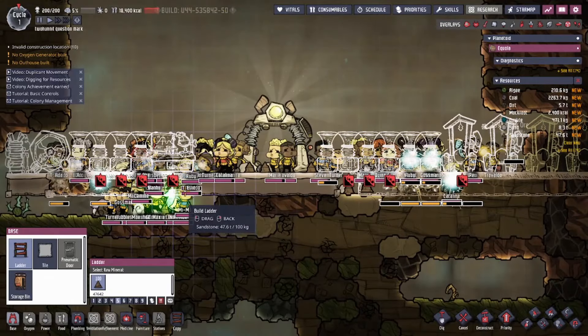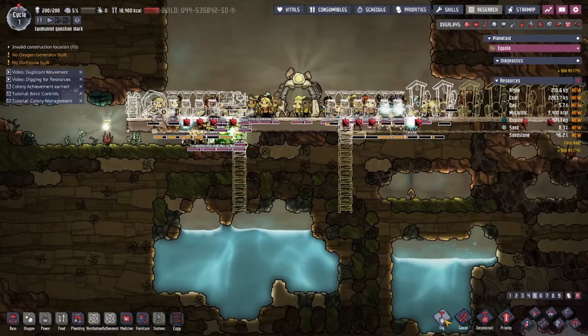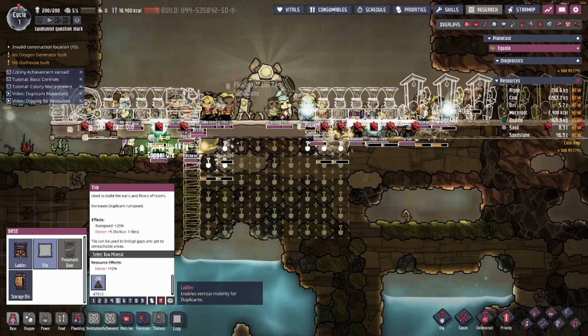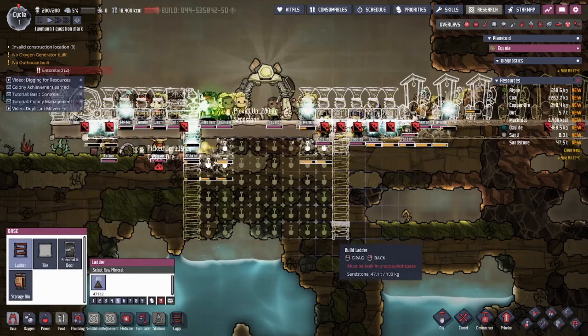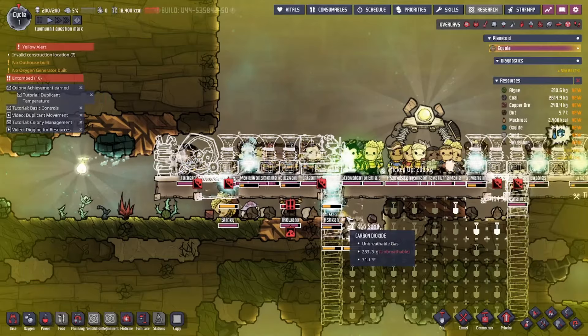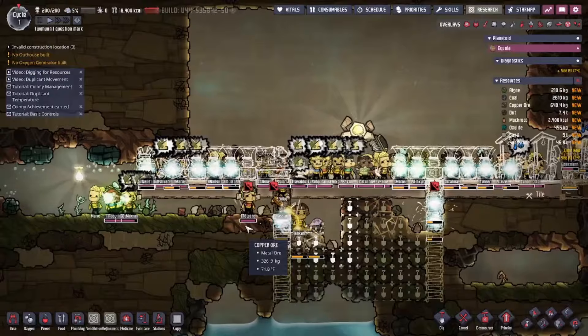Now I'm building a ladder so they can actually access the water that's right below them. Oddly enough in this game, you don't have to worry about drinking anything, so this is more for technical stuff. Here I start wondering why they're screaming, then I realize a bunch of them just trapped themselves in this block. So I force them all to clear it, causing them to all look like a collective mass of wiggling, struggling arms — like an eldritch beast with Parkinson's.